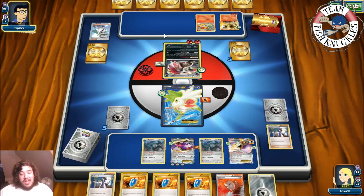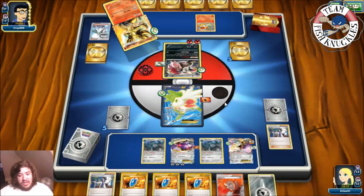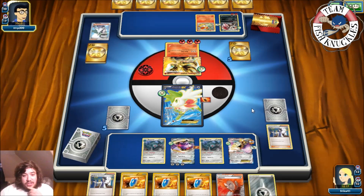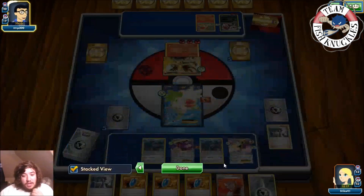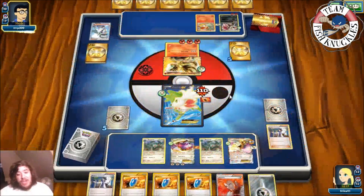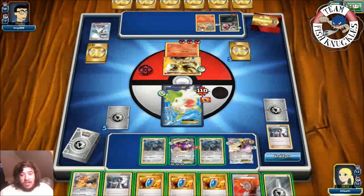On opponent's turn, a Fire Energy attaches but there's nothing in the discard pile to Blacksmith with. Mirror Jack doesn't knock us out either — three, six, nine, twelve, thirteen. There's a Flare Witch attacking. They don't have a Lysandre, and they go for a Blaze Ball for 110 — not a knockout. On our turn we have Heatran as well. We attach a Metal Energy to the Genesect and retreat into it.